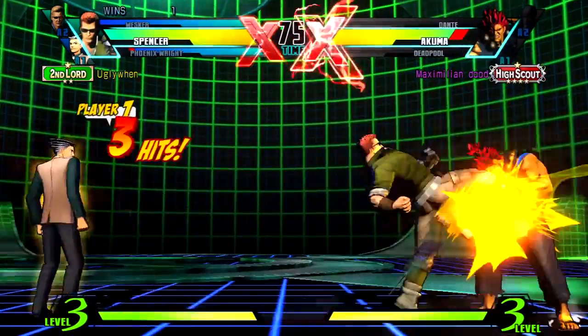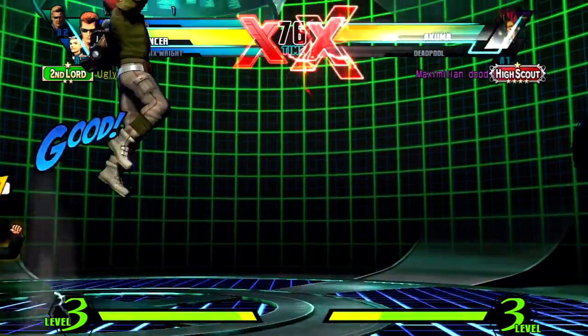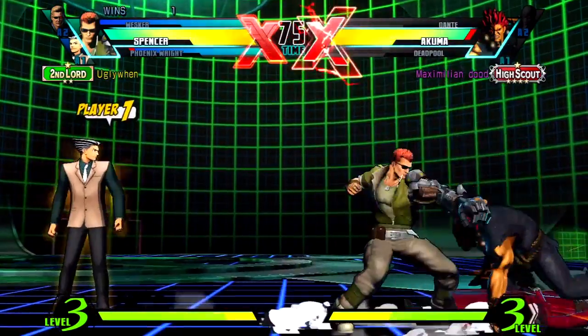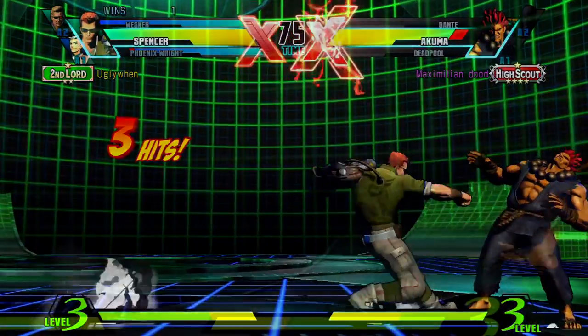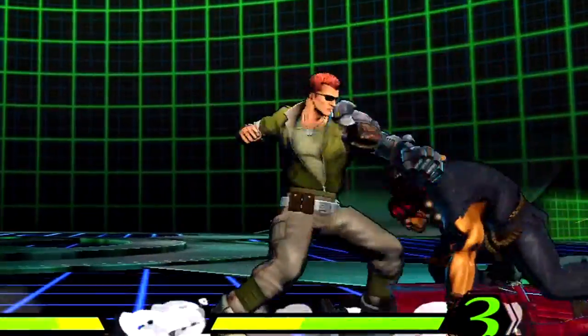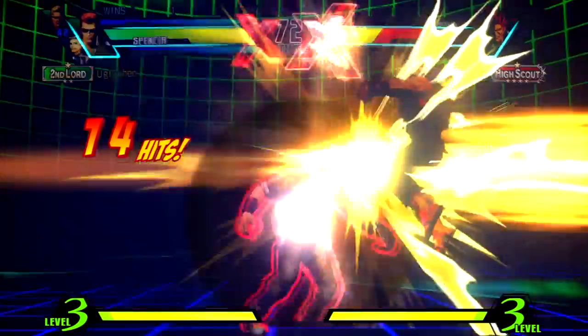This last bit might actually be my favorite part. As Akuma comes in, Spencer locks Akuma into place with a zip line and also calls the Phoenix Wright missile assist, which hits low, as he's diving in with a high attack — so if you don't get out of this in time, it's going to be a high-low mix-up, and sometimes unblockable if he also does a high attack. Wrap that up with a hard knockdown off of the 8K grapple and you have nearly a flawless game.